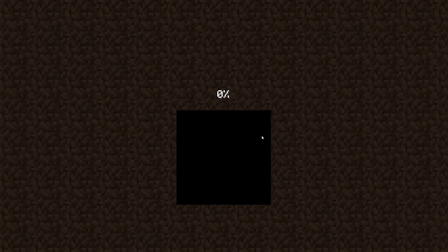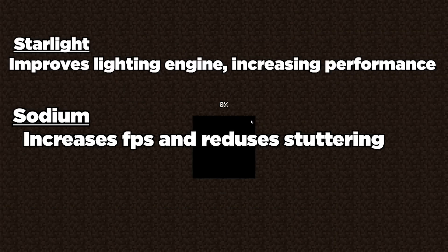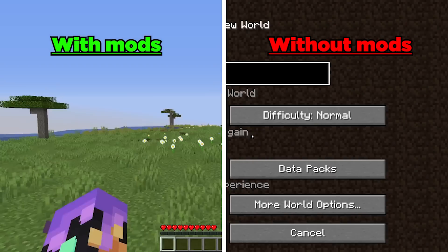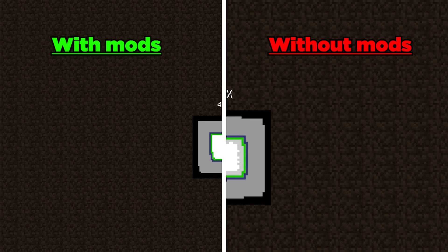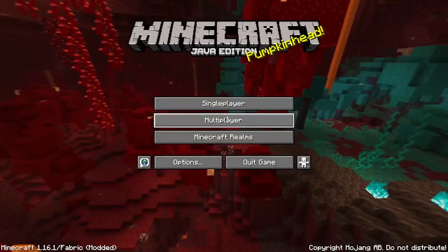Luckily, new mods were developed to make Minecraft itself run smoother. Mods such as Starlight, Sodium, and Lithium were all mods that made Minecraft not only load worlds faster, but also made the gameplay experience smoother. Speedrunners were clearly heading to a new type of resetting — one that emphasized making changes outside of the run itself, not involving in-game strategies like previous methods did.